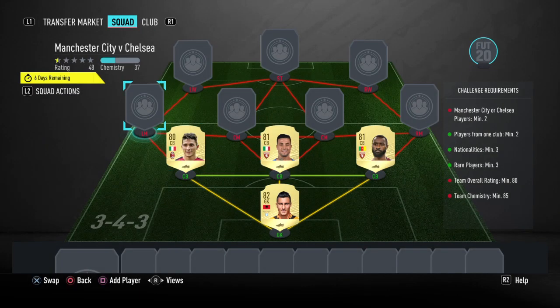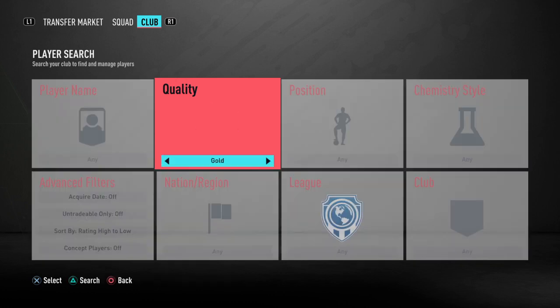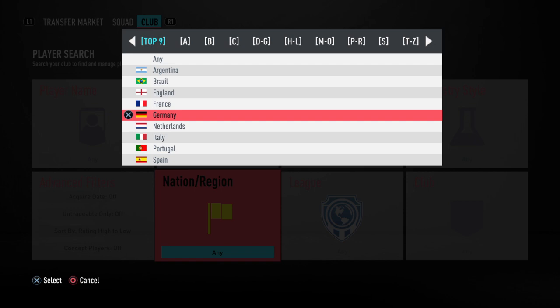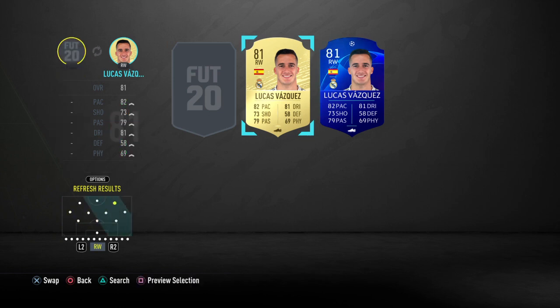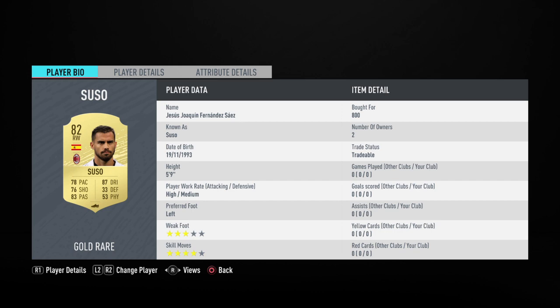On to the midfielders — we've got two wingers, actually two Spanish wingers. You can probably guess who the first one is because he plays in Serie A and he's a Spanish winger — it's going to be Suso. We're going to put in Vasquez as well. Suso is 800 coins, very cheap, that was on bin, very uncompetitive. Vasquez is 800 as well, so very easy to get.